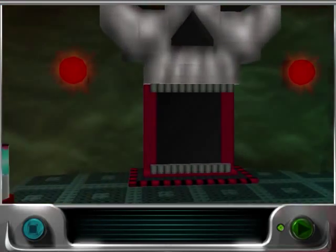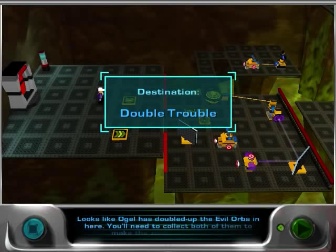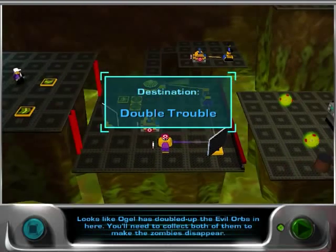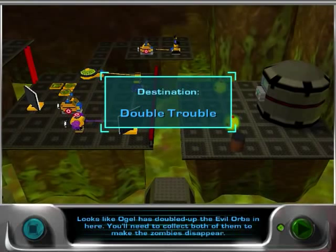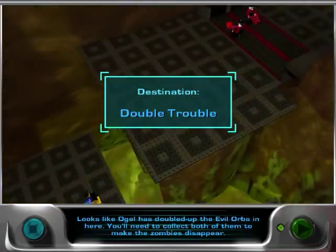I'll do one more mission though. Double trouble. Looks like Ogle has doubled up the evil orbs in here. You'll need to collect both of them to make the zombies disappear. Which is annoying, but okay.